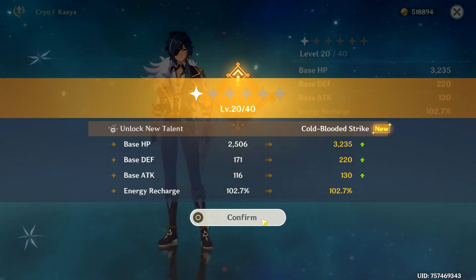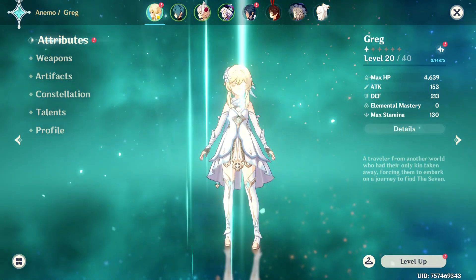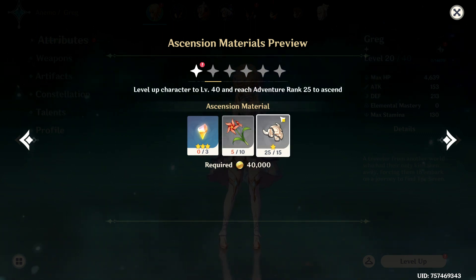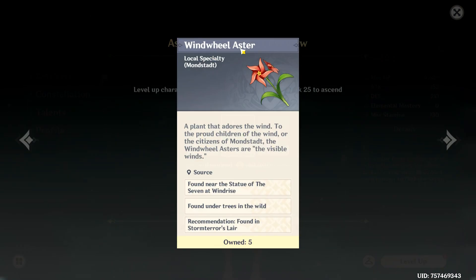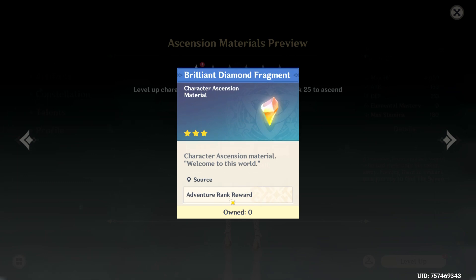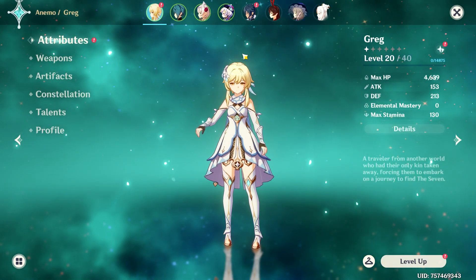Looking at the ascension materials preview — this is what I need to be able to ascend later on. I need to look out for Windwheel Aster near the Statue of the Seven, and Wind Dries — that's in the vicinity so we can pick those things up. Adventure rank reward — we need to level up our adventure rank, that's fine. Good, we can level her up.